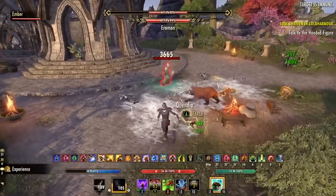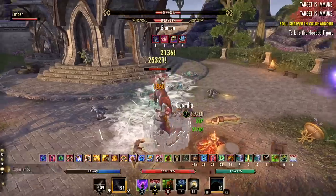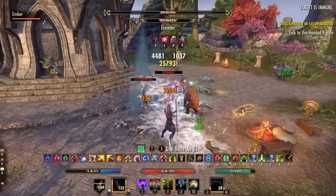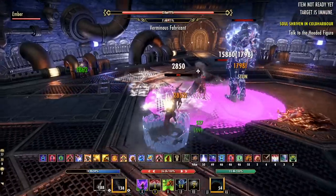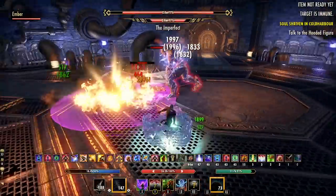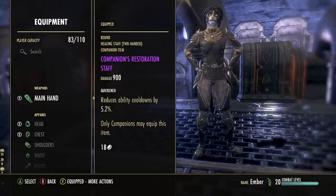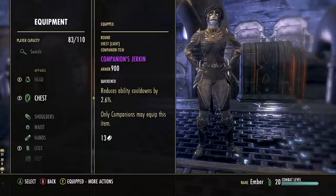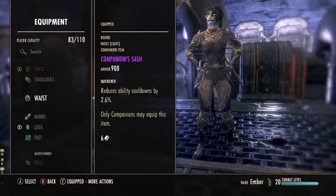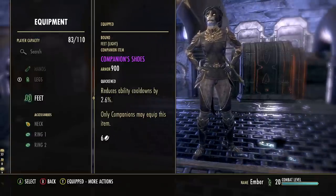Our next build is Ember as a healer. Ember being a sorcerer-style companion actually fits the healer build quite well, especially when you stack heals from the Restoration Staff or Mage's Guild along with her own damage shield skills and burst heal. If you're looking for a unique companion healer with plenty of utility options, Ember is definitely your go-to. For equipment, start with the Restoration Staff with the Quickened trait to reduce cooldowns, and use Light Armor — as many pieces as you can — since Light Armor increases your companion's healing potential.